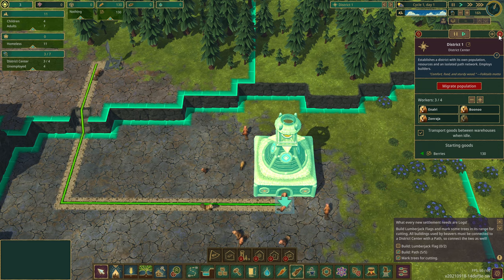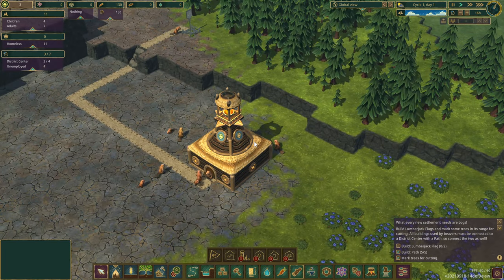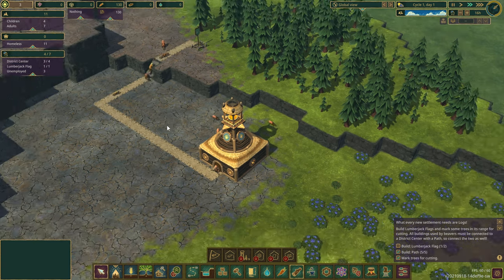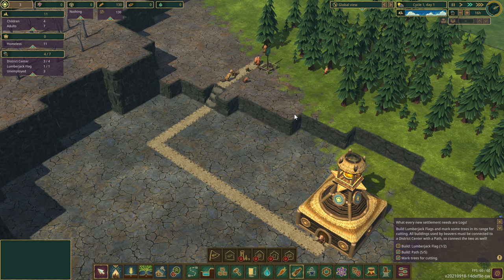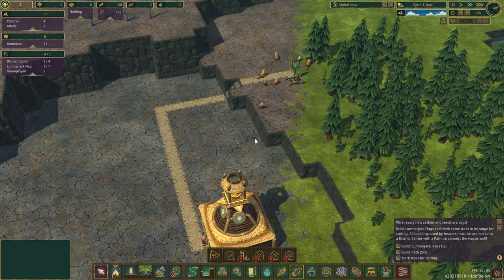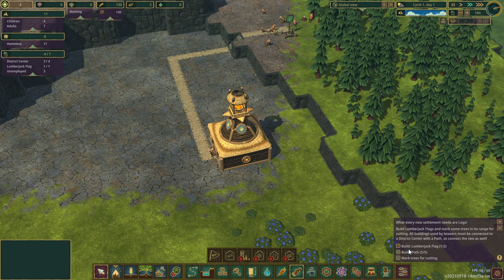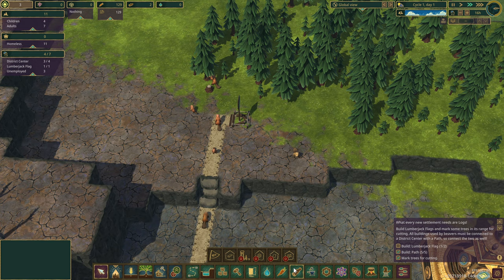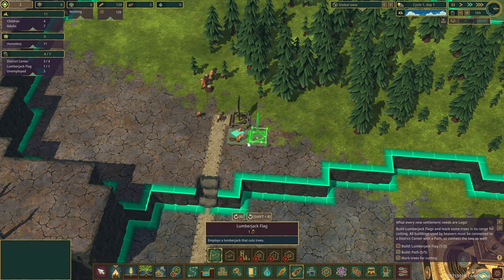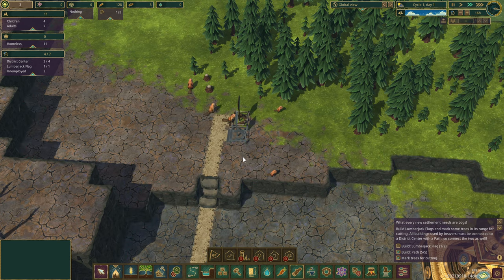We only have to employ - let's say we're going to employ three - and off they go. We'll click up here to speed it up. I'll go speed two for now. Starting to cut trees, good. Build a path - got it. Mark trees for cutting - got it. Build a lumberjack flag - I have to build two of them. Second lumberjack flag coming up.